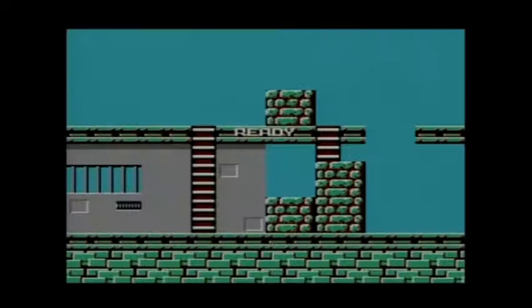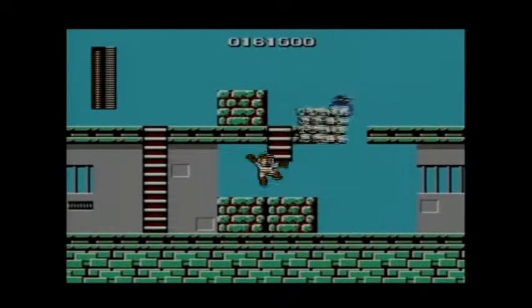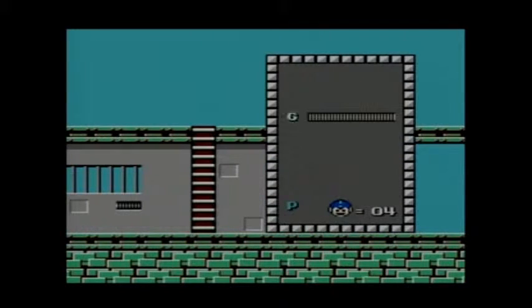Now it's time to take on Cutman, who is one of the easiest Robot Masters to take on in the game. You can pretty much defeat him without any use of a special weapon — easily with the arm cannon.